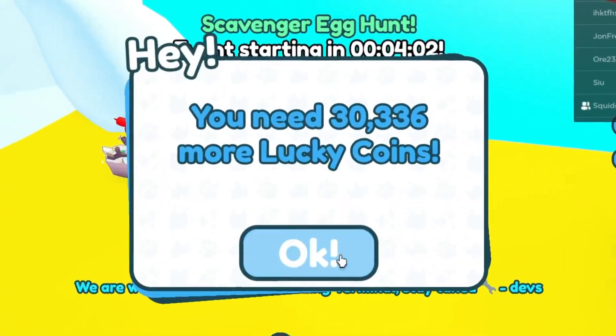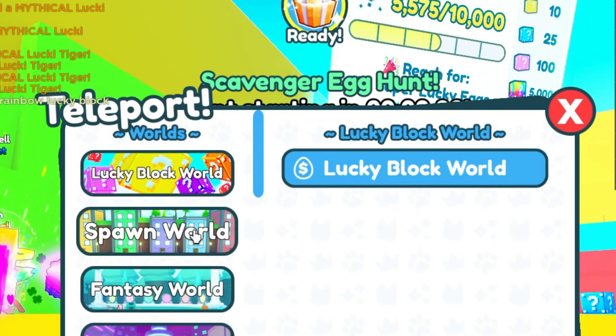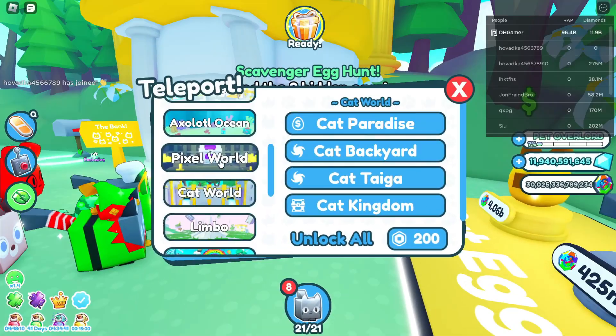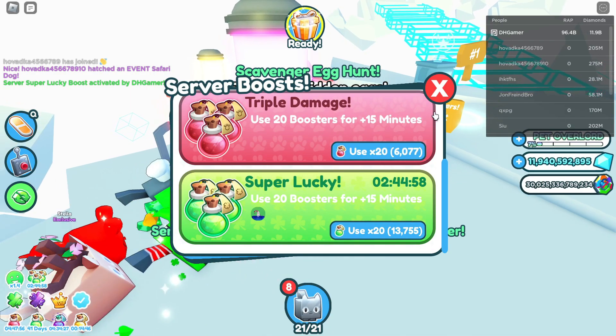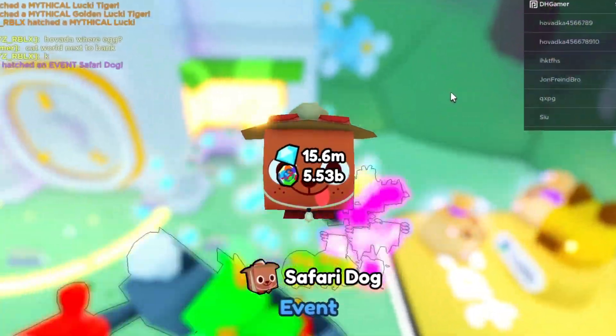I completely forgot that was a thing. We'll see it after it gets fixed. Scavenger hunt! Here is the first egg — it is in cat paradise next to the bank. Let's get the super lucky on in the server. Open — and a safari dog.